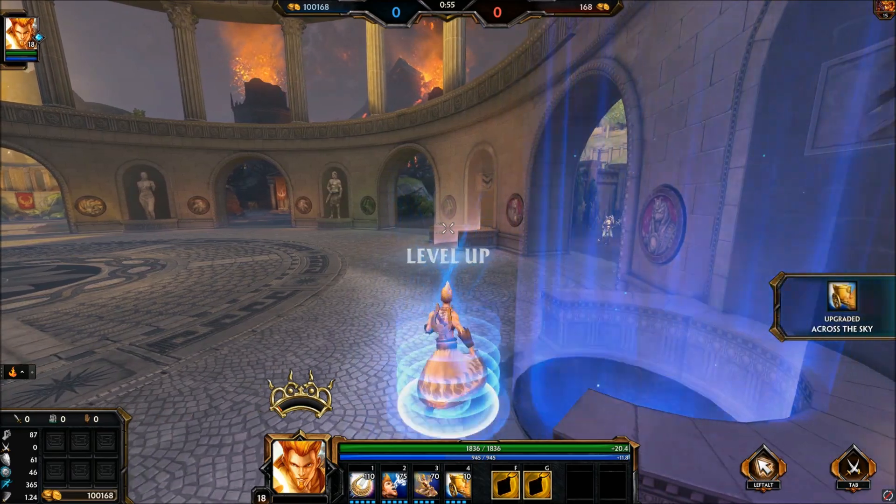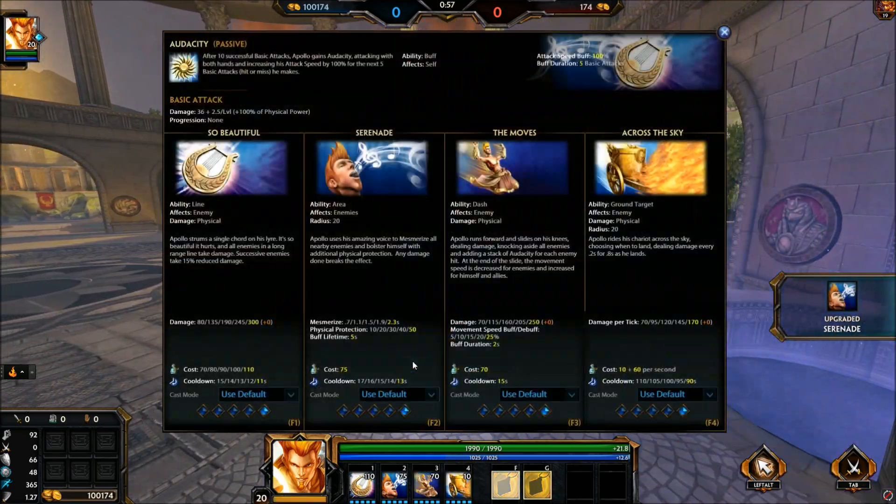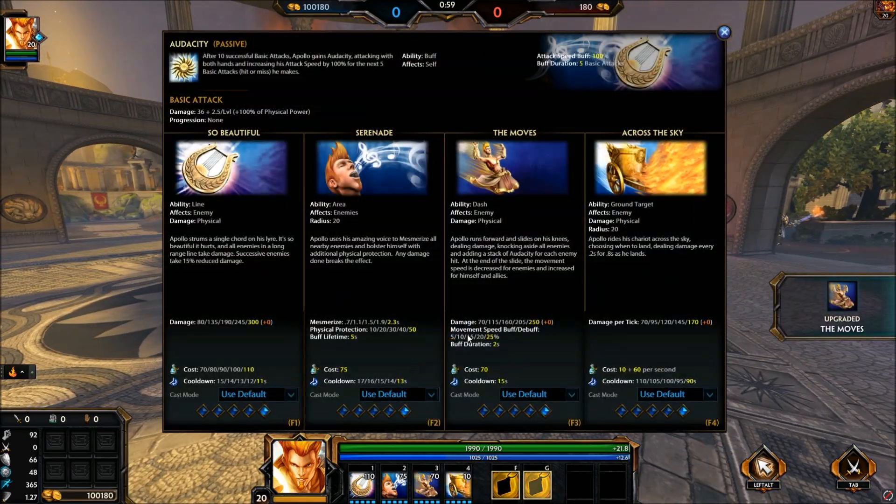That route is pretty straightforward. You want to increase your ult because it scales pretty well — if you do it right you will hit four of these. It also gives you the global ult, so the damage isn't amazing on its own, but if you engage and they try to get away, you hit with your three, then serenade them and just destroy them. It also reduces the cooldown.